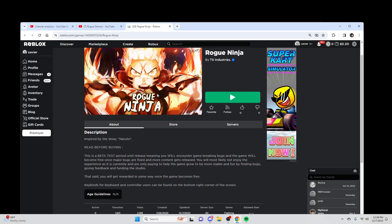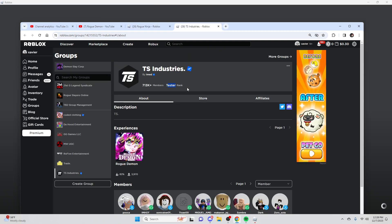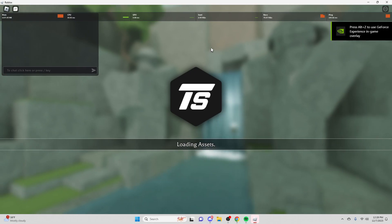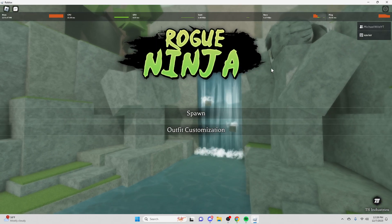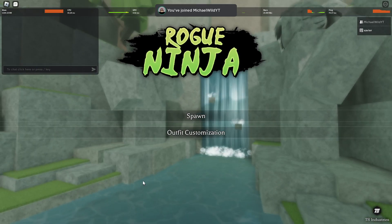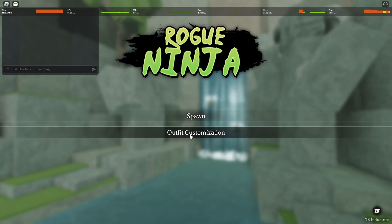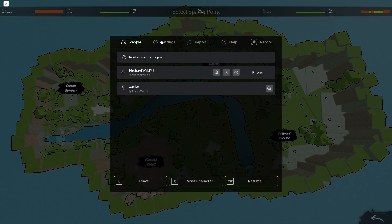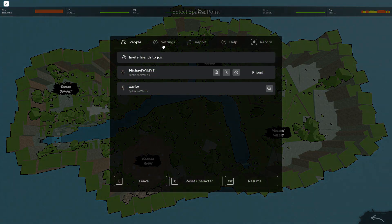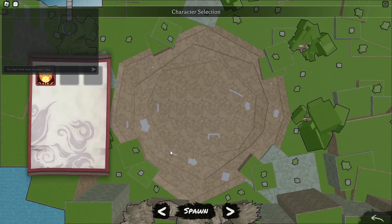What is going on YouTube, it's your boy Xavier here with a brand new video. We just got access to TS Industries — we are officially testers and we can check out this new Roblox game that is coming out. This is supposedly going to be like the best Naruto game coming out. The UI is already super good. Let's go to outfit customization — still a work in progress. By the way, this game is from the same owner who made Rogue Demon.